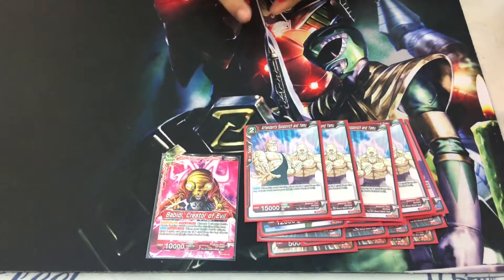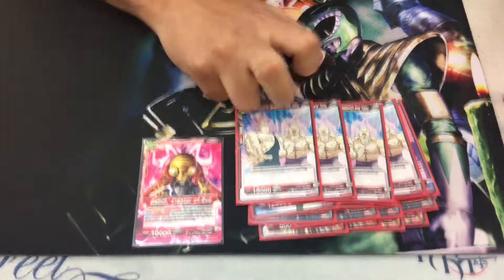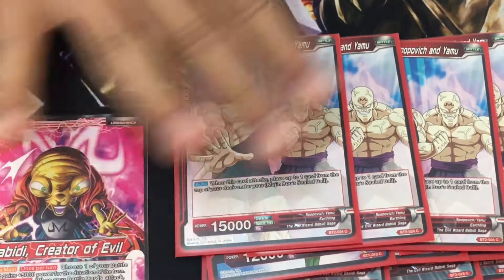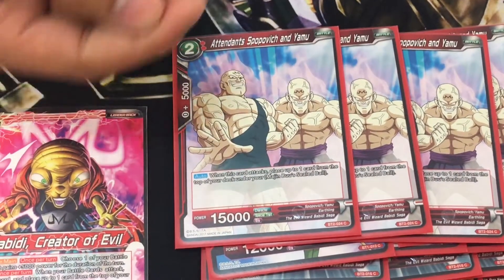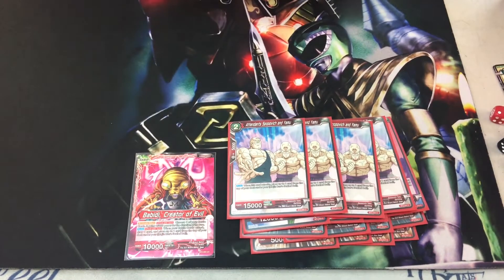4x Babidi's Goonies. On auto, when a card attacks, you can optionally place up to one card from the top of your deck under the Boo's Sealed Ball. So he's also one card that helps you accelerate filling it.